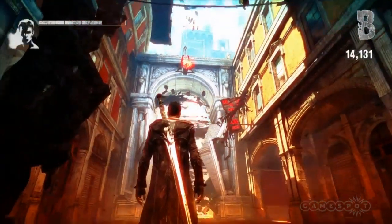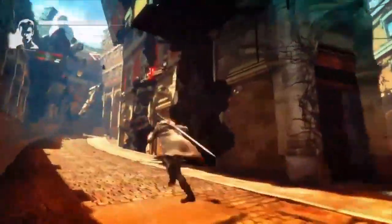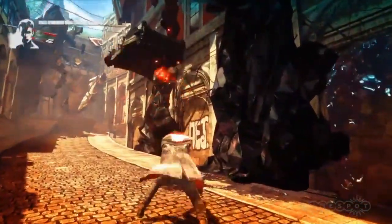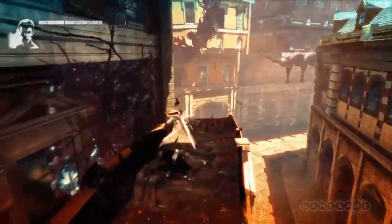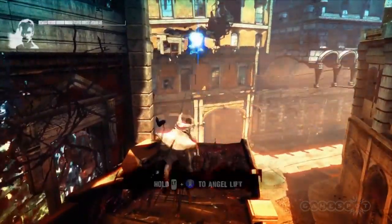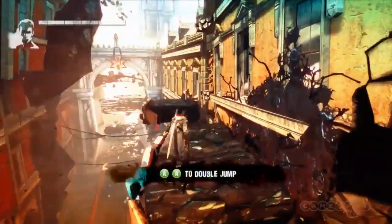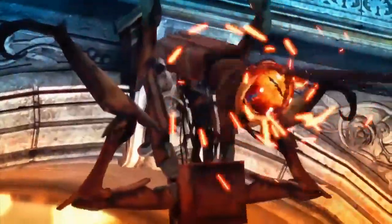We also use these weapons for traversal. As he approached, you saw the platform there — it just kind of pushed itself in to stop Dante. Dante pulls it back out and can use his angel weapon to lift towards platforms. So he's not just against demons, he's against the environment as well.